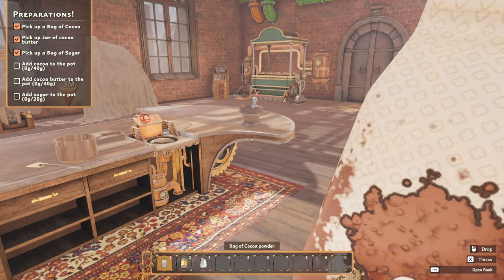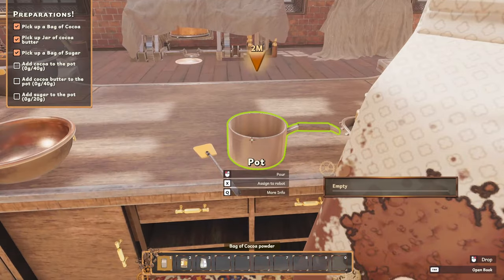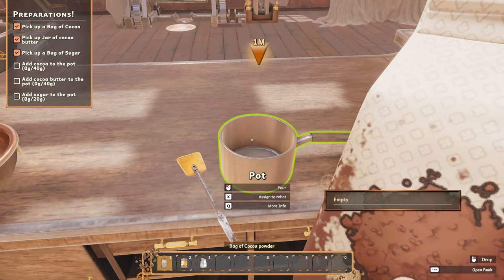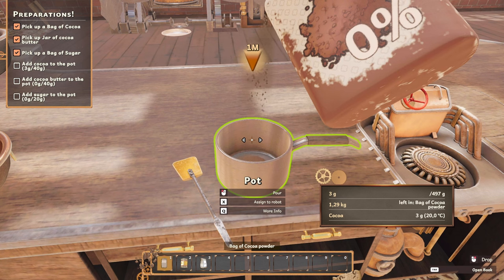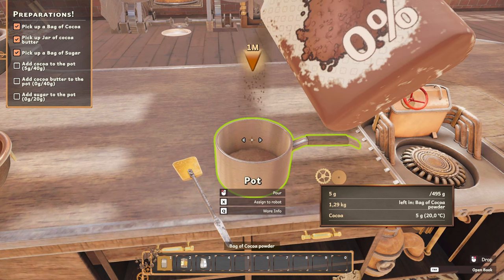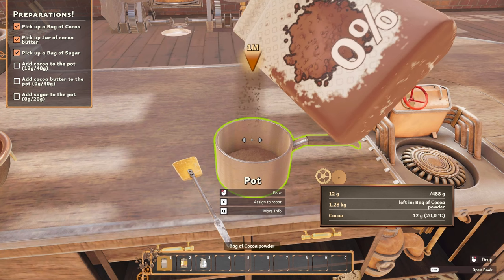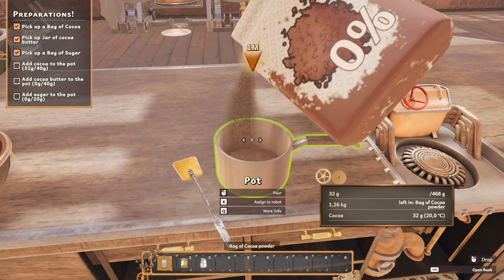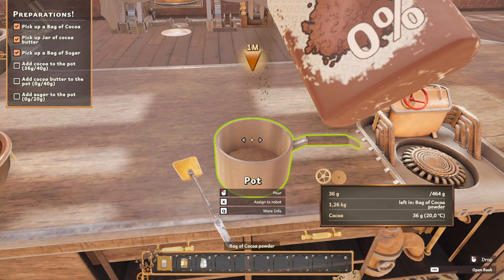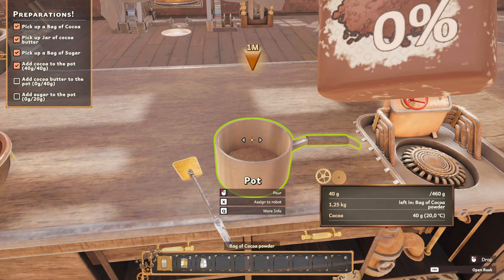Add cocoa to the pot — 40 grams of cocoa. Pour — and then you move your mouse. It can pour really fast. Eight, nine, and 40. Cool.